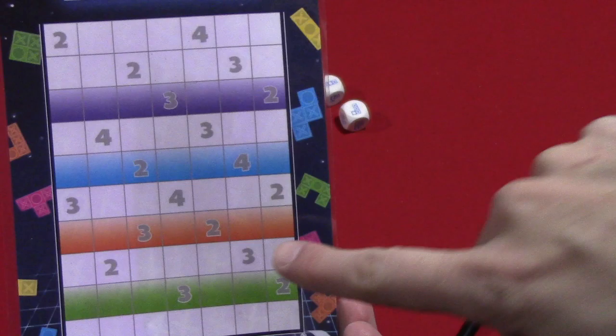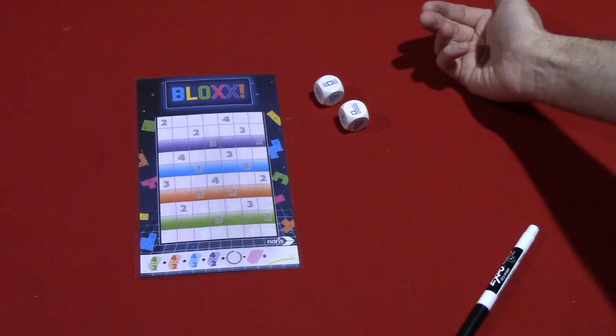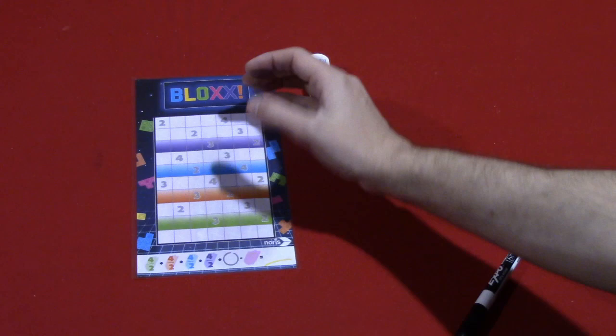You'll notice that certain rows are colored and certain spaces have numbers on them from two to four. On your turn — you're going to take turns being the active player — you'll either fill in a shape on your grid as the active or the inactive player.